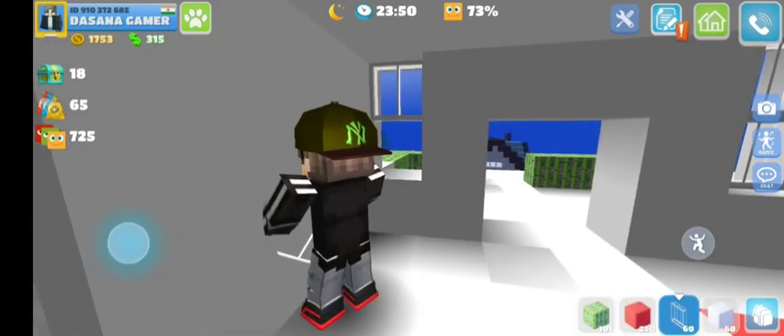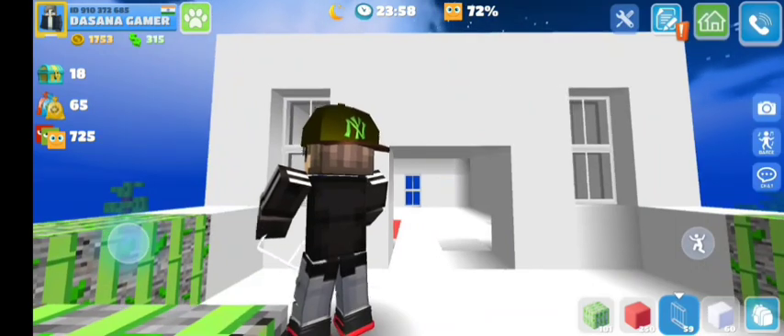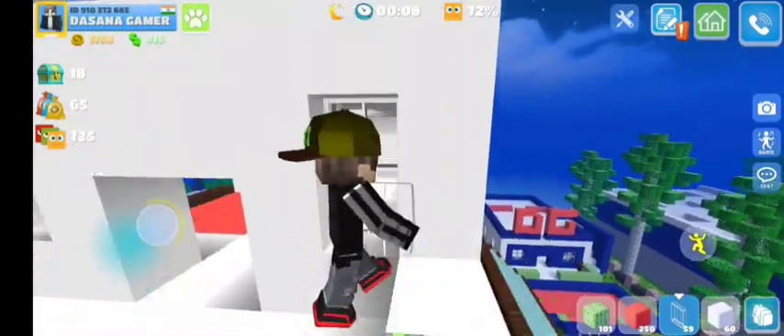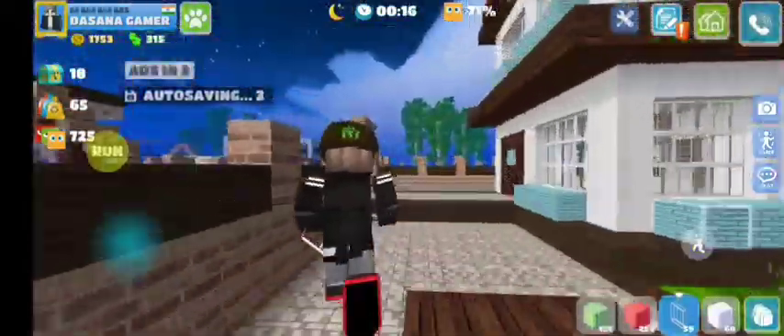Here we put our windows and a roof, and we put a glass window here. We go on the side and here we make a street. Now I will show you a magic here — I will show you what to do to go inside and go outside.